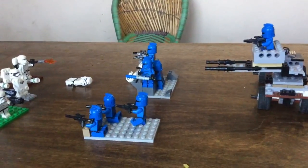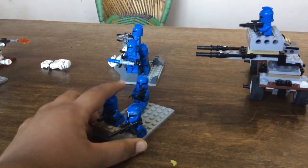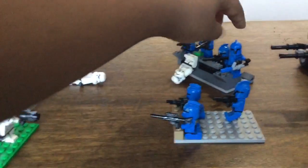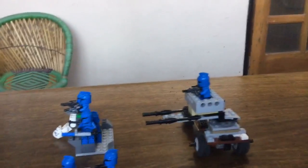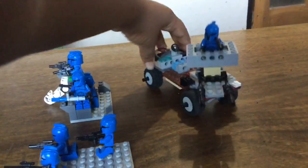This is the infiltration squadron from the good guys — they're actually senate guards but I'm using them as an infiltration squadron. Over here we have this commander who's firing, this soldier hiding behind a little piece and firing, and this trooper running to fire too. Over here there's a rock with an injured trooper, this machine gun trooper, and these clone commanders and normal clones firing. And over here is this little vehicle they all came in, parked over here.